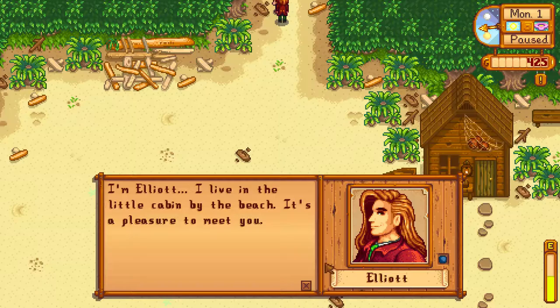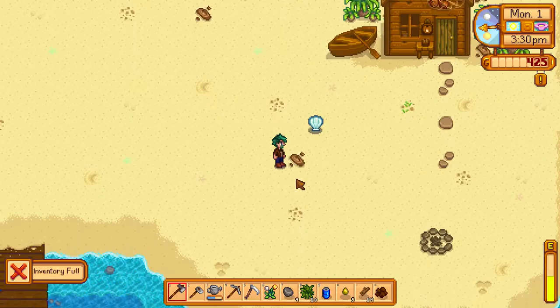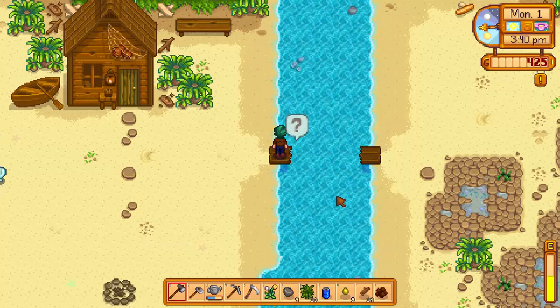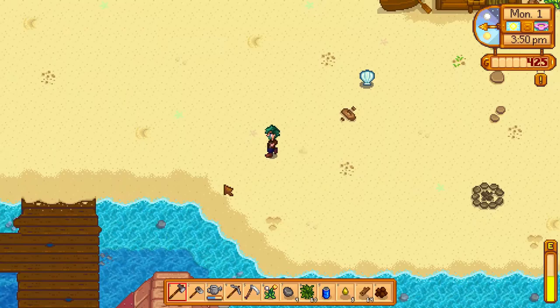'Ah, the new farmer we've all been expecting, and whose arrival has sparked many a conversation. I'm Elliot — I live in the little cabin by the beach. It's a pleasure to meet you.' It's lovely to meet you too, Elliot. I can't take this because my inventory is full — so you've got to keep an eye on what you can carry. Oh no, the bridge is out. With 300 pieces of wood this could... that seems like a lot of pieces of wood. We've got 14 so far. So if we had 300, we could fix this and get across there.